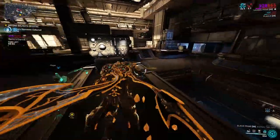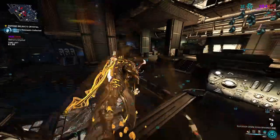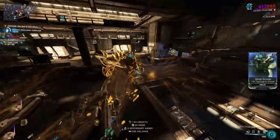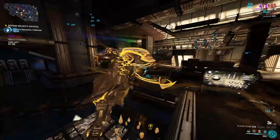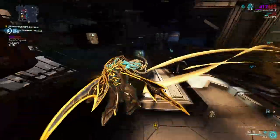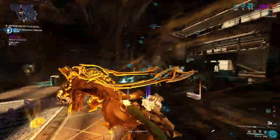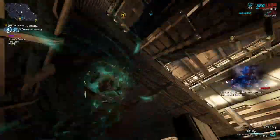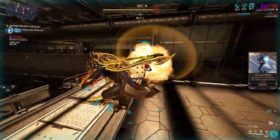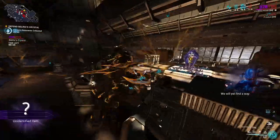Keep an eye out for nullifiers, because if the nullifier bubble gets too big, it can also shield other enemies from your Vortex and then it just becomes a regular defense mission without any ability assistance. When the acolyte is about to spawn, put your abilities down, go to where he'll spawn, kill him, and then go back to what you were doing.